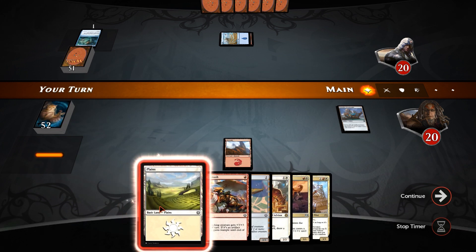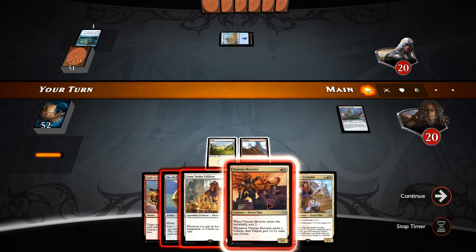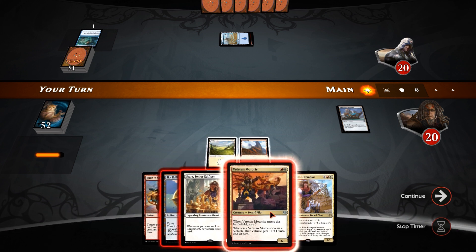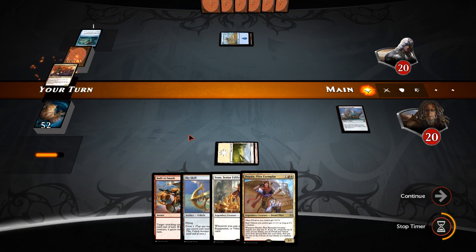Do we want a Sram, or do we want to play Veteran Motorist instead? It's easy to kill the Motorist, but it's just as easy to kill the Sram. We're not going to draw off of the Motorist, but we can Scry off of it and deal three damage next turn, so I think the Motorist is probably better.